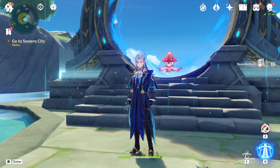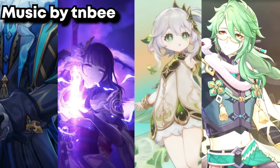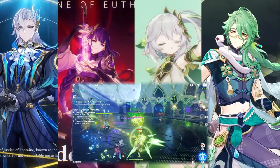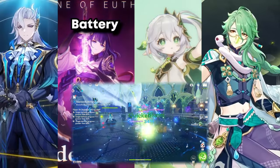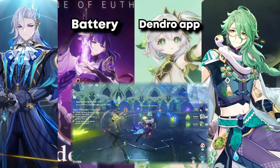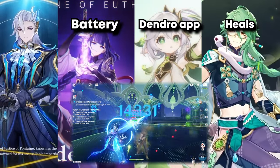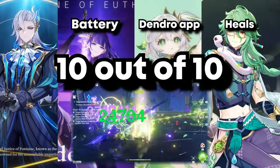Let's get onto his team compositions. First up is Nuvelet's Hyperbloom team. Raiden's for the battery, Nahida's for the dendro application and also the EM bonus you get just for existing, and Baizu's there to heal — the amount of orbs he can create is crazy too. This team is getting a 10 out of 10. I like this team a lot, and I did 36-star Abyss with this team.